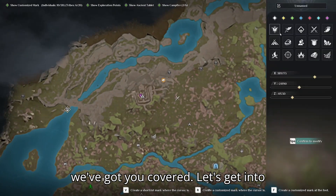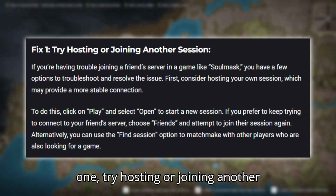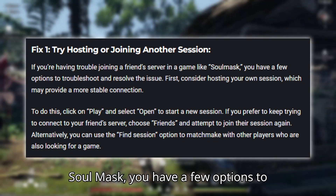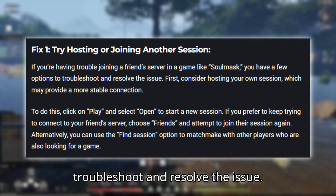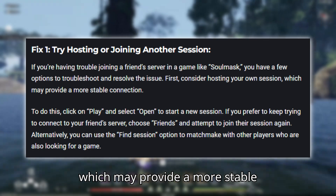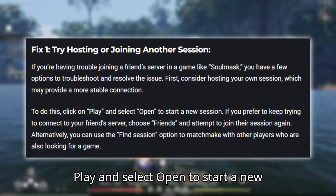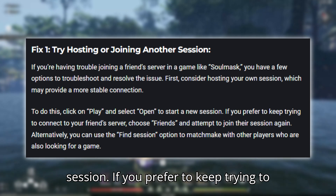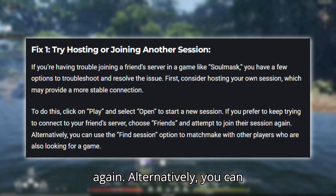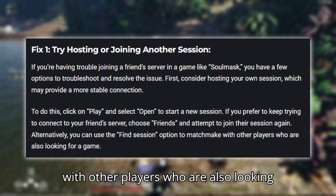Don't worry, we've got you covered. Let's get into some solutions to solve this issue. Fix one: try hosting or joining another session. If you're having trouble joining a friend's server in Soulmask, you have a few options. First, consider hosting your own session by clicking on Play and selecting Open to start a new session, which may provide a more stable connection. If you prefer to keep trying to connect to your friend's server, choose Friends and attempt to join their session again. Alternatively, use the Find Session option to matchmake with other players.